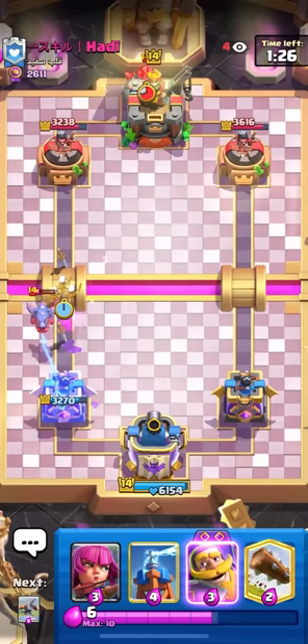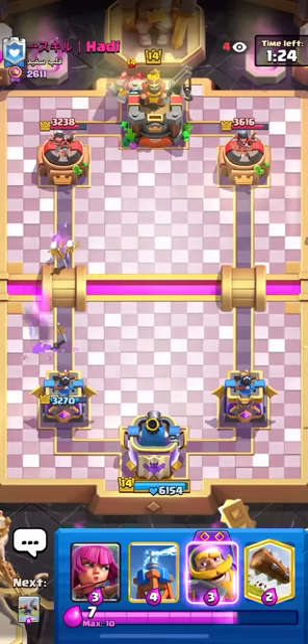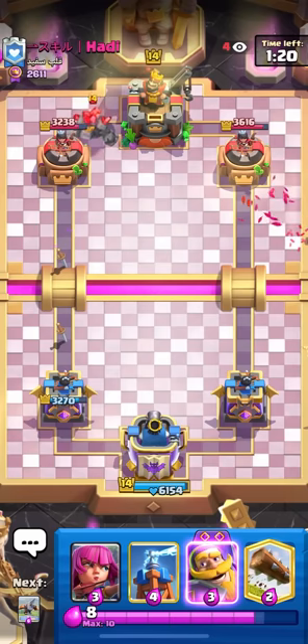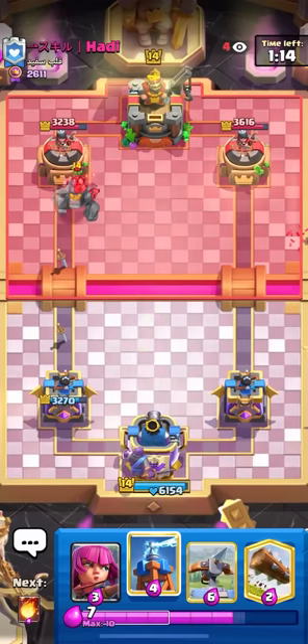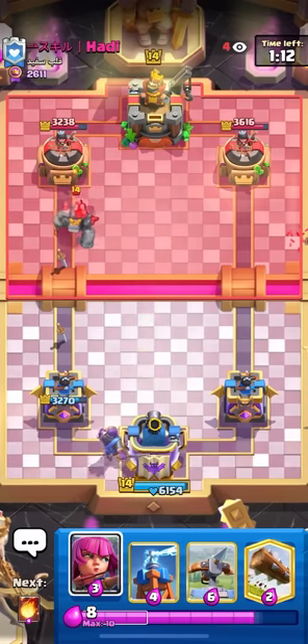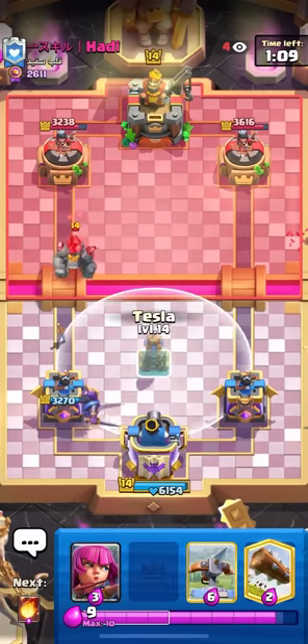I'll just go Skeletons up high. That was kind of bad Skeletons, but it doesn't really matter. He's going to go for the Golem in the back now, so this is going to be a push that's pretty difficult to defend. The one problem with this deck that he's running is I can't really kill the Electro Dragon — it kind of just gives him infinite value. So I just have to figure out a way to get rid of that.